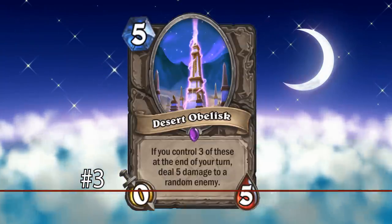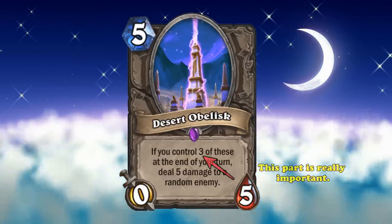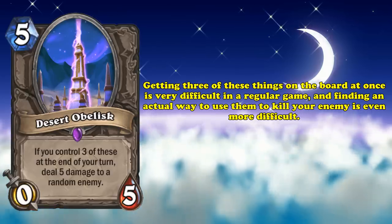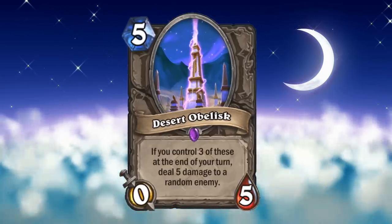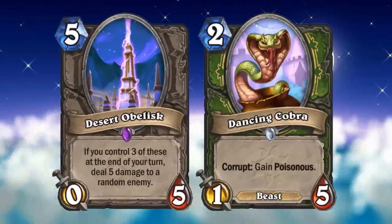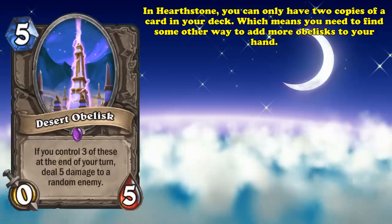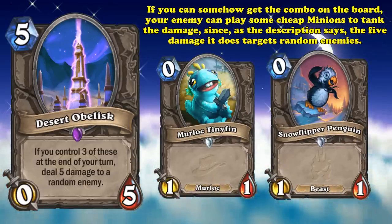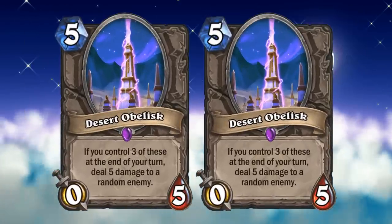And at number 3, we have Desert Obelisk. This 5 mana 0-5 minion deals 5 damage to a random enemy, but only if you manage to control 3 of these things at the end of your turn. This card actually made it into our top 10 hardest win conditions to build around video, and for good reason. It's almost comical how unreasonable a task it is to get at least 3 of these things on board in a normal game, much less use them to kill your opponent. First of all, assuming you're playing without mana cheating, if you want to kill your opponent with them, you'll need to play at least 30 mana worth of obelisks and have them all on board at the same time. And with only 5 health, which even some 2-drops can match, it is insanely easy to kill them once they're on the board. On top of that, in Hearthstone you're only allowed to include two copies of a card in your deck, meaning you have to find some other way to add an extra obelisk to your hand. Or if you do manage to get the combo on board, your opponent can just play a couple of cheap minions to take the 5 damage lasers, since the obelisk randomly targets enemies. And if you do finally manage to get your obelisks and an empty board, all your opponent has to do is leave you with two of them, since they can only activate if you have 3 or more.